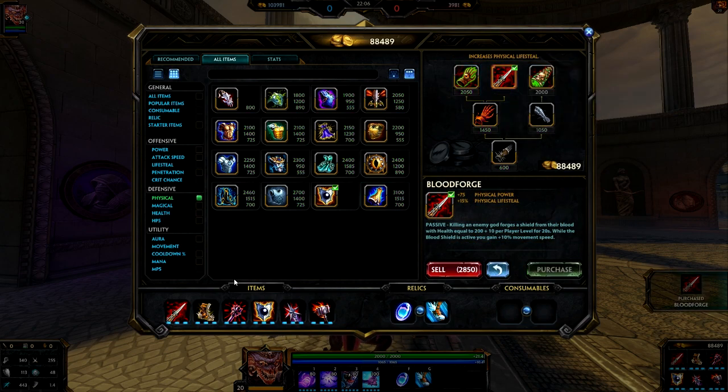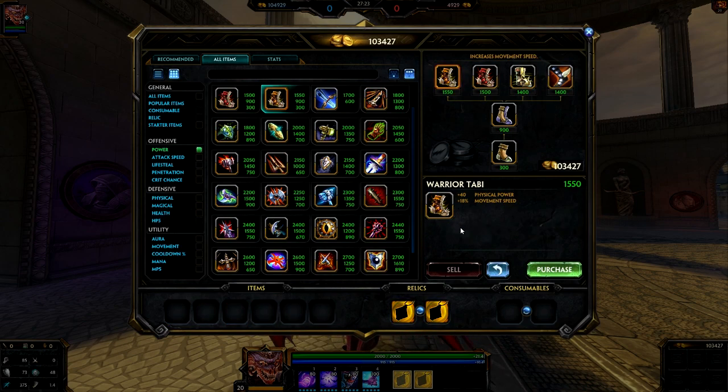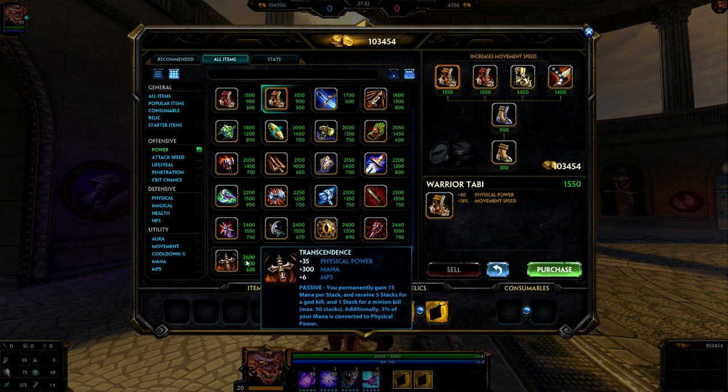You don't have to follow the same exact build order — these are just really good items I'd recommend for Camelzots. A couple of items I almost forgot to mention: Transcendence is one option. It's kind of pricey but really well worth it for ability-based assassins, as it provides a lot of physical power. It also gives you more mana and MP5, which helps since we know Camelzots eats up a lot of mana.